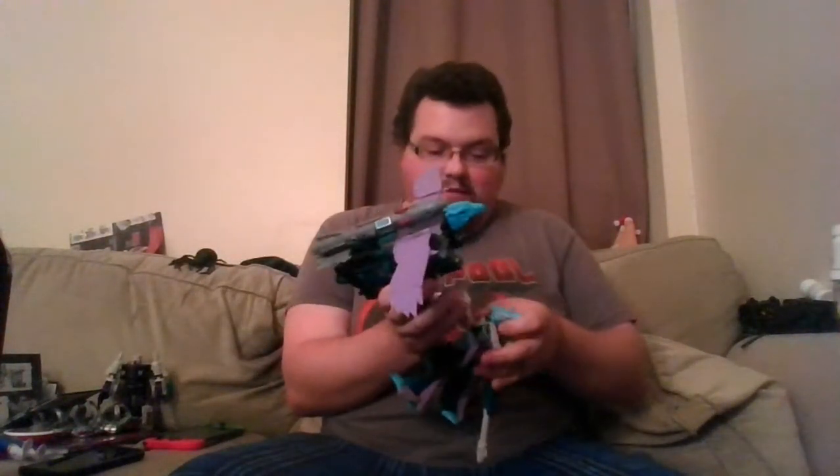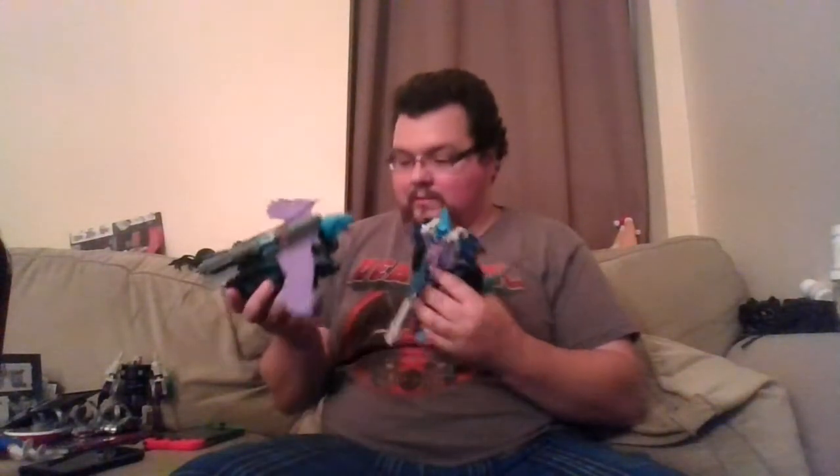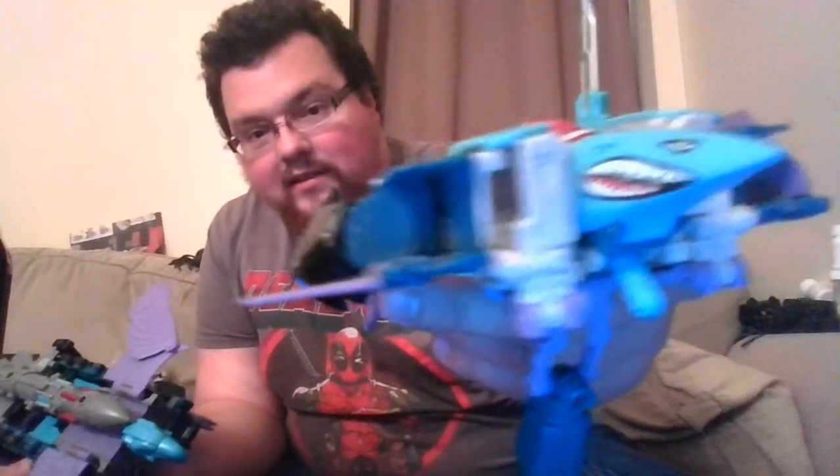I can kind of see why they eventually futurized him into more of a jet mode in later incarnations. The Thrilling 30 version's beast head is more accurate and has light piping, which is a point in that older toy's favor. The bird head on this figure is supposed to represent that G1 head and comes close, but not quite.